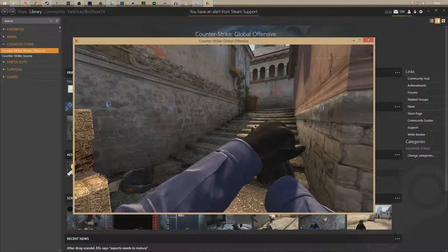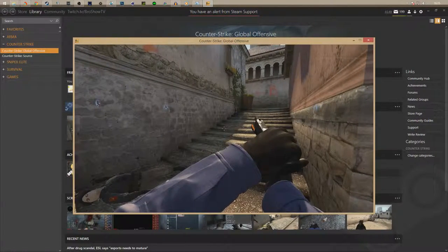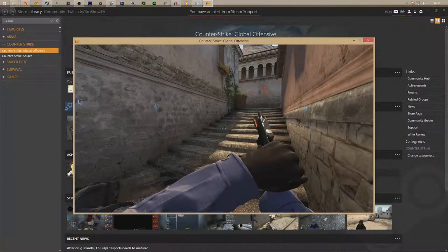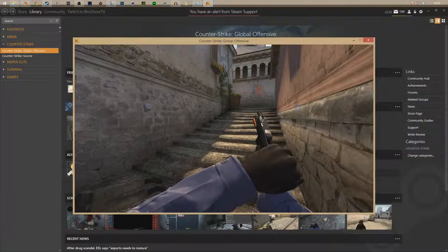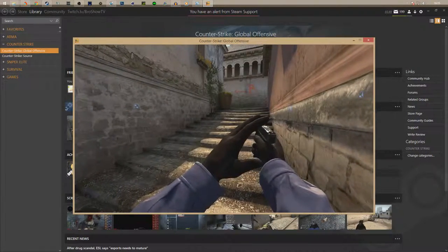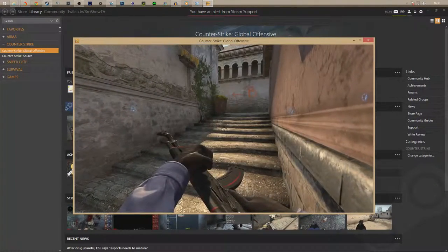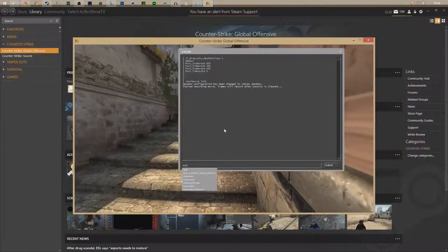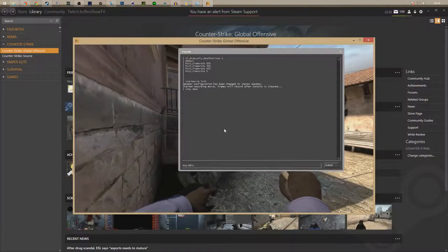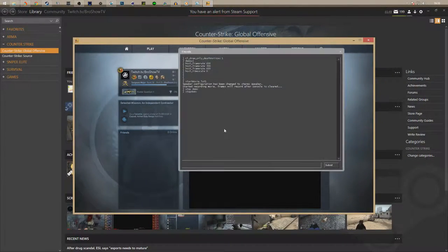Just let this run through and record until your clip has ended. Once your clip has ended, you're going to type in `stop` to record the AK cock sound, then type in `stopdemo` - no space in between - which will close out your demo, and then type in `endmovie`.